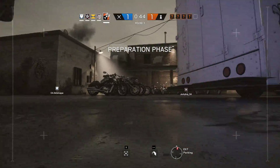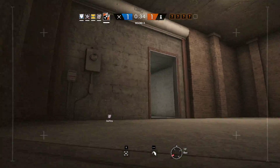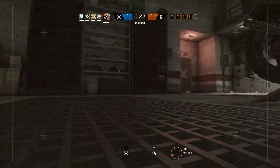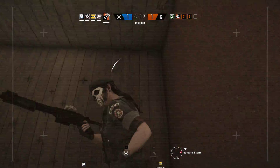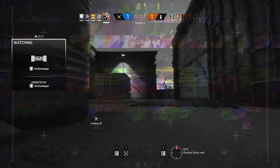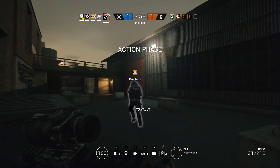Need to use your drone to locate a bomb. 10 seconds to insertion. 5 seconds to insertion. The defuser has been secured — a bomb must be located and defused.